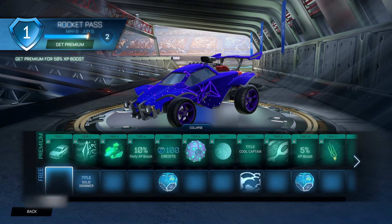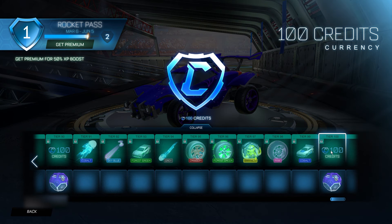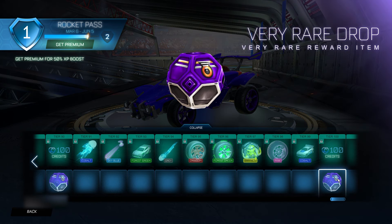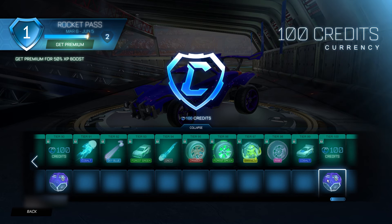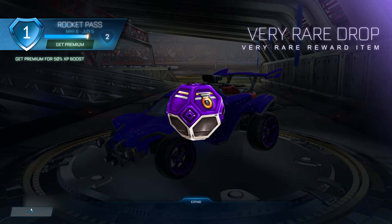Once back, go into your Rocket Quest and scroll all the way to the 100 credits reward — click on that five times. Then click the drop underneath it five times. Then do it again: click the 100 credits five times and the drop five times. Then click Collapse and go back to the main menu.